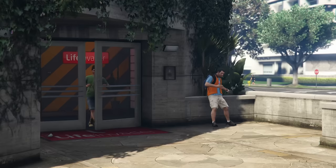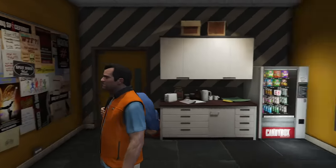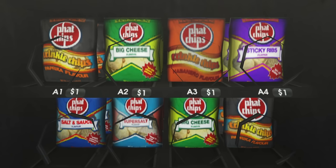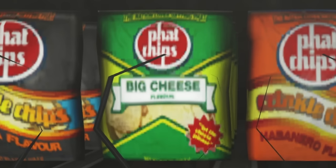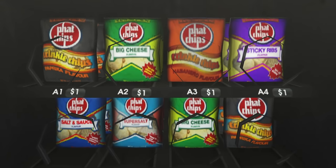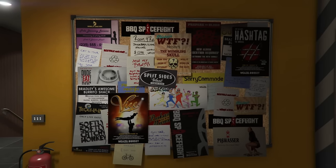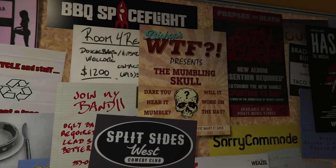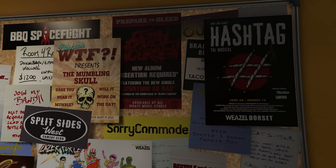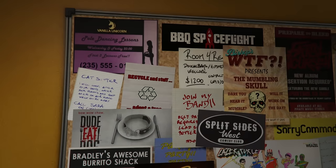Let's replay that mission and check out the Life Invader office — there's a ton of little details. First off, we have a vending machine with fake snacks. These are a treat to come across: flavored chips galore, Big Cheese, Sticky Ribs, Salt and Sauce. Which would you try? Drop in the comments. There's also a dense board with all kinds of posters — some weird flyers and posters for albums and musicals. I like that they're all legible, though. So many games make boards like this so low resolution you can't tell what they're supposed to say, but they went the extra mile and made all these. Thumbs up from me.